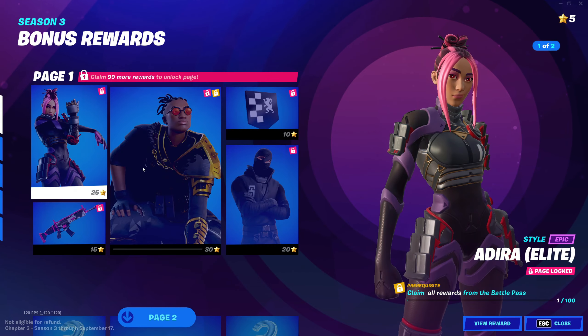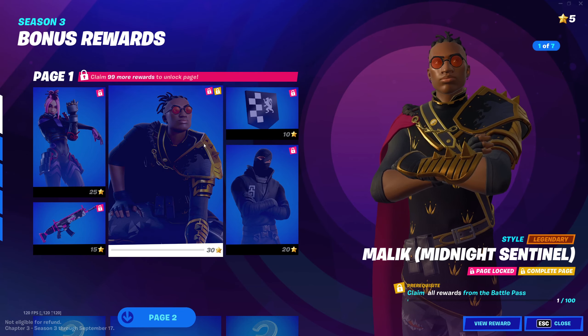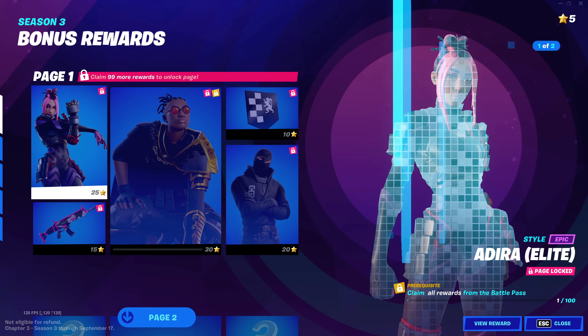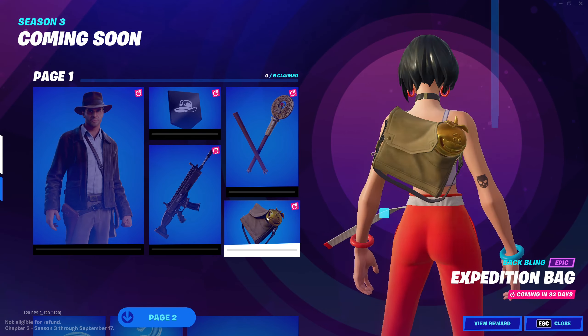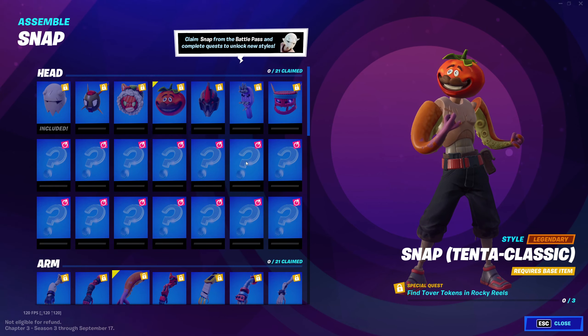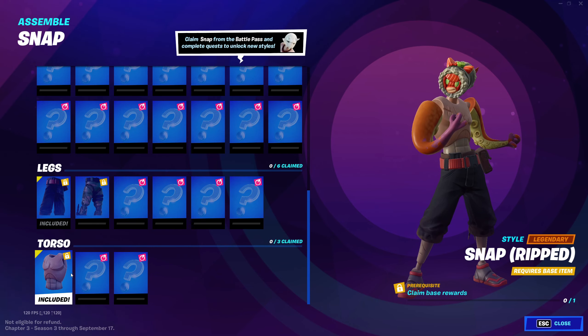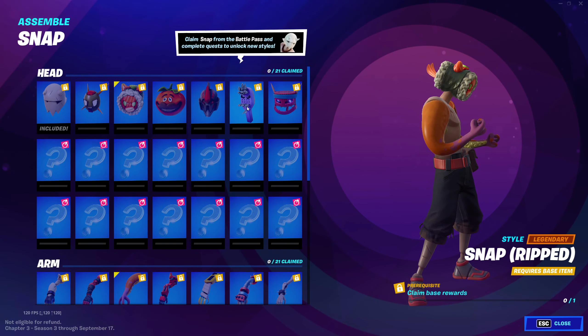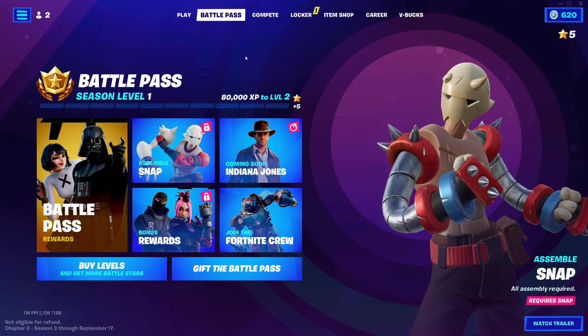What are the bonus rewards? This is the only page. There's a blacked version of this skin — he's got a red cape now, and she looks armored. Indiana Jones is the not-so-secret skin for this season. Oh, I can make my own tomato man — that's cool! He's got tentacles — what the heck! That's weird. I'm excited for this skin, you can make any rip-off skin you like. Well, that's the battle pass — hope you enjoyed it!